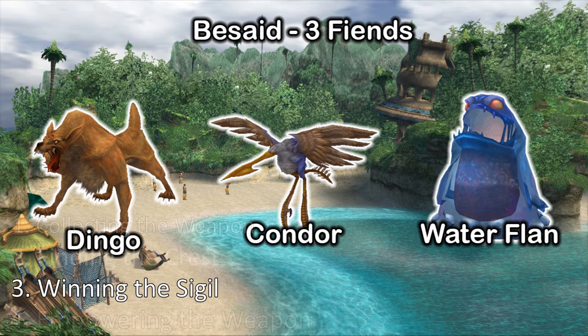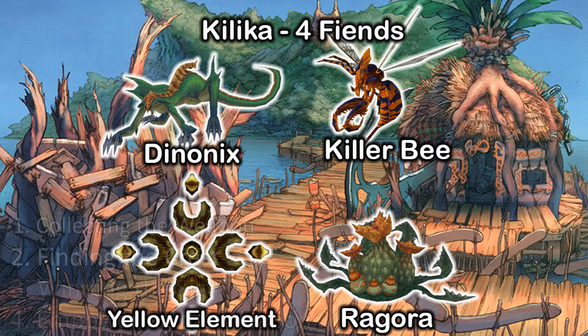Feel free to pause the video at any point if need be. The first area on the list is Besaid, which will be the easiest area to go to — there are simply three fiends here to collect. Second is Kilika, which only has four fiends, all of which spawn between the village and the temple.